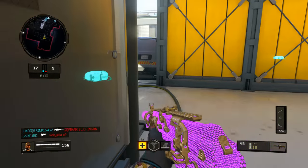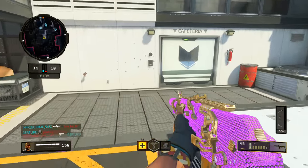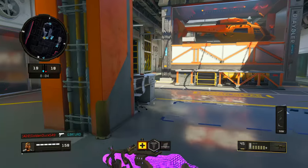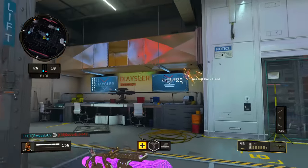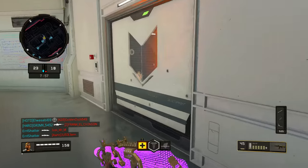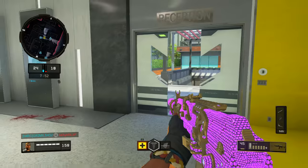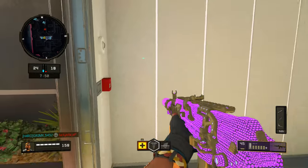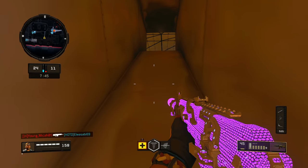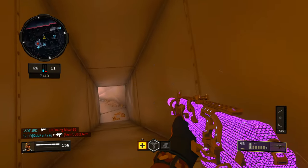One thing to know about maps in general is there are certain power positions on every map depending on the mode. In this particular map scenario, you ideally want to be in the middle building and have people positioned on different angles covering the different aspects. You don't usually want to be in the middle of the map on almost any map, but this one allows people to funnel through. You've got tons of head glitches, and what that gives you is the opportunity to position yourself in a way that you're going to win a lot of gunfights. When you win more gunfights, you live longer, go on longer streaks, call in more streaks — it creates a ripple effect leading to more kills and more score.